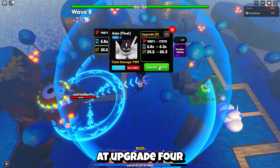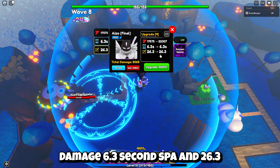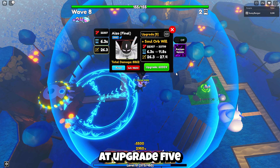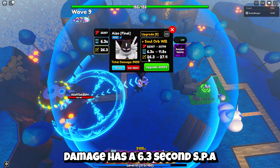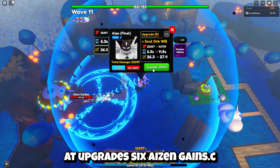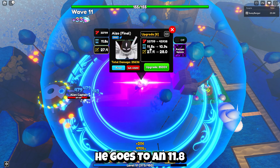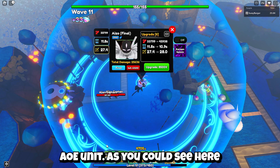At upgrade 4, Aizen goes up to 17,575 damage, 6.3 second SPA, and 26.3 range. At upgrade 5, Aizen goes up to 22,307 damage, 6.3 second SPA, and 26.3 range. At upgrade 6, Aizen gains a new move called Soul Orb Will, and his damage jumps all the way up to 37,990 damage. He goes to an 11.8 second SPA and 27.4 range, and he turns into a full AoE unit as you can see here.